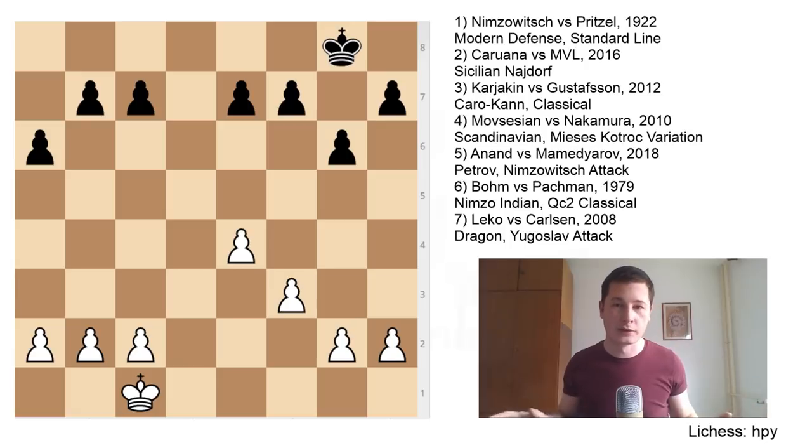This is just a sample pawn structure — it's not from a real game, it could come from the Pirc or the Modern or something else — just to show you the thematic principles of opposite side castling. When both sides castle kingside or queenside, moving the pawns in front of your king is most often a bad idea. You don't want to move the pawns on the side where your king is castled, so when both sides castle on the same side, you need pieces — positional, strategic, or tactical solutions — to create an attack.